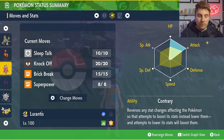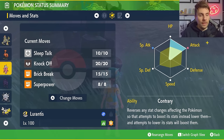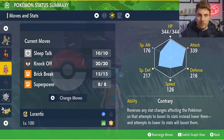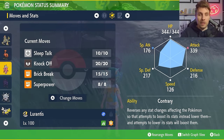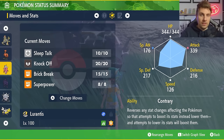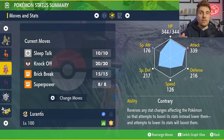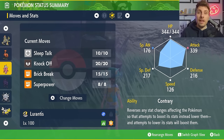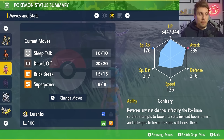The ability is Contrary — the big, important key part of this Lurantis build. The EV spread is 252 HP, 252 Attack, and the rest in Special Defense with an Adamant nature. Basically, any time Eevee goes for Fake Tears, instead of lowering your Special Defense by two stages it's going to boost your Special Defense by two stages. If Eevee uses Charm or Tickle to lower your Attack, it will actually boost your Attack instead — flipping all of those status conditions back on itself.